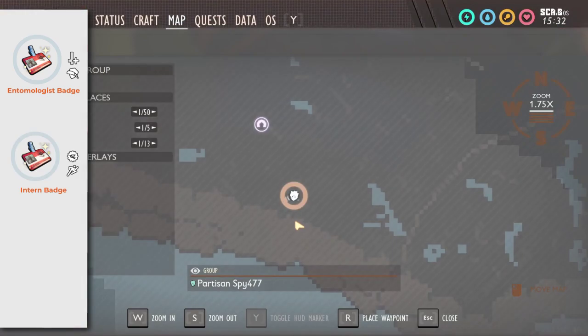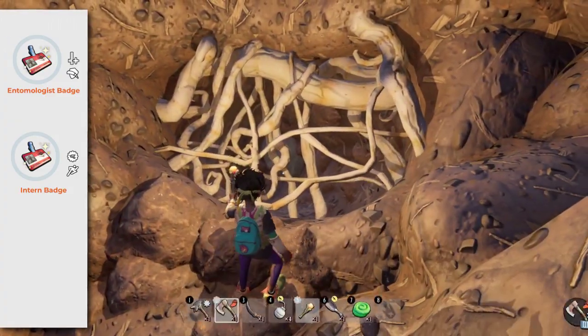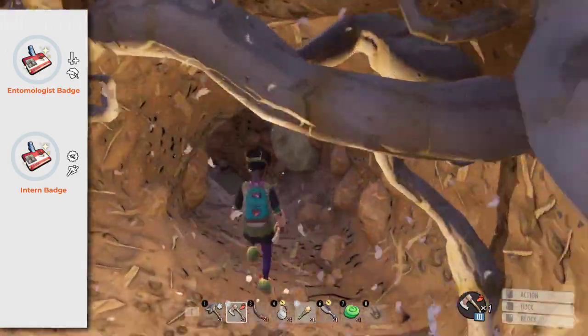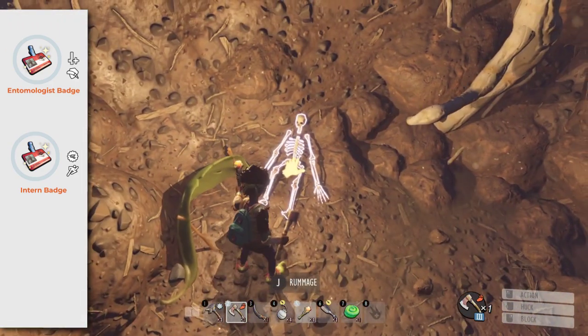Intern Badge: at the same place you get the 5 Milk Molars, you will find this badge. A must-have when building things with grass planks and weed stamps. It increases your capacity to carry by 10 and decreases your movement speed, but it is still worth it.